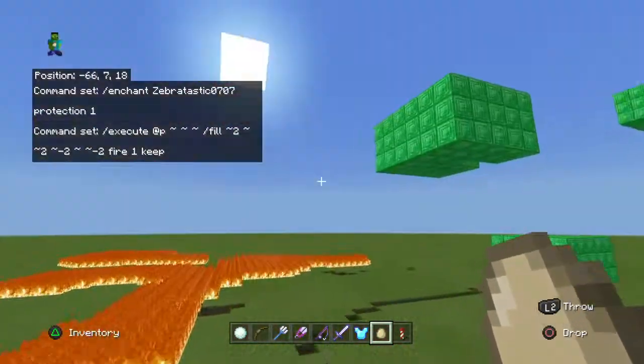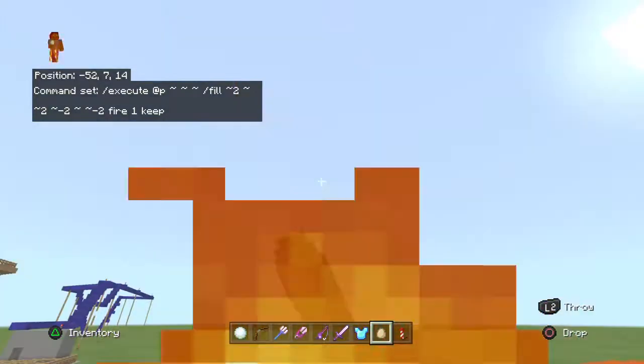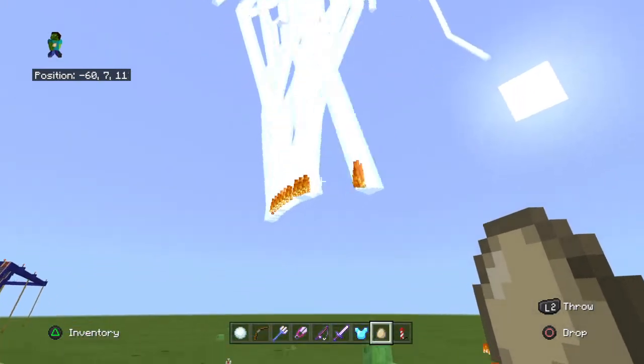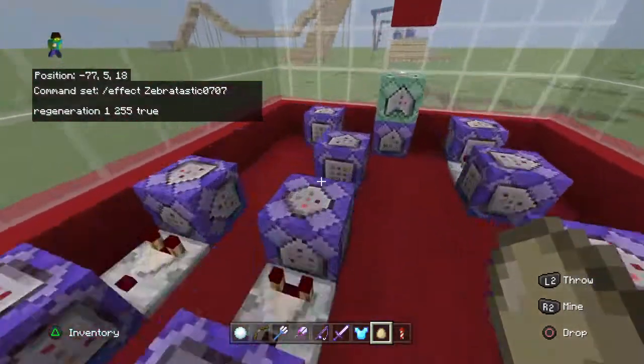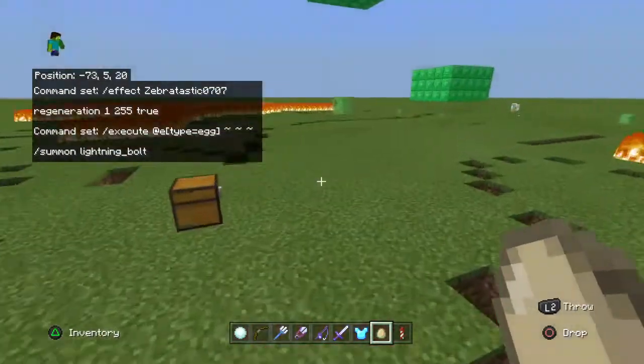Now for the next one is the lightning. It will just summon lightning, kind of like the controller, but you don't get to control it — it just follows the egg. So how to do it is: slash execute entities type egg, tilt tilt tilt tilt, slash summon lightning bolt. And then it will give you this.